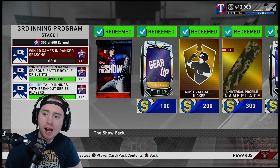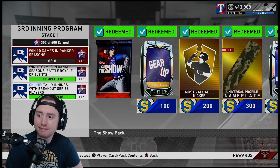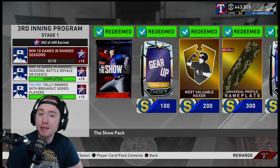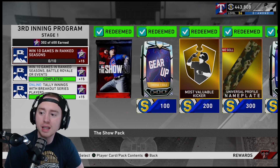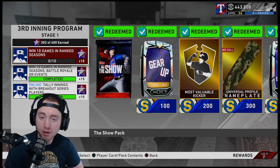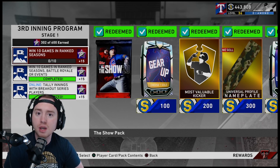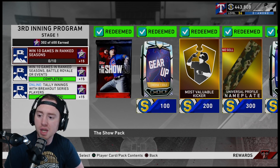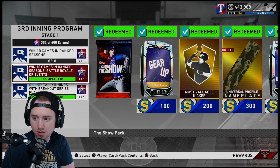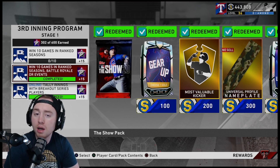Personally, I started with Showdown, then went into Conquest to get the tedious stuff out of the way. After that I jumped into online missions. I did not go for 10 wins in Ranked Seasons — for me that's more time-consuming since you have to actually win 10, meaning you're looking at maybe 12–15 games, each 30 minutes to an hour long. That's a big time sink. Instead I did the 10 online games via Events. I was going for Alec Bohm anyway, so I played Events and got up to 50 wins, knocking out two birds with one stone.